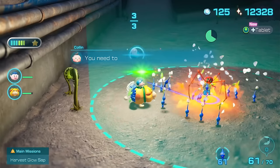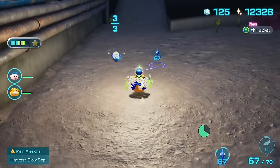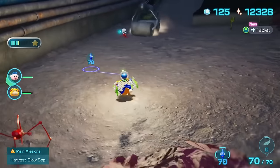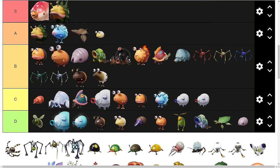Next up we have the Fiery Dweevil, the Anode Dweevil, the Hydro Dweevil, the Iceblown Dweevil, and the Venom Dweevil. I'm marking all these Dweevils the same as they pretty much are the same. Dealing with them just takes a little bit of time. I honestly think B tier is fair, mainly because they can create Dandori issues and slow you down.